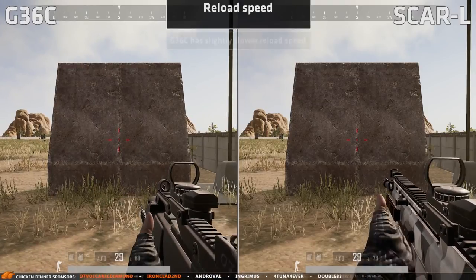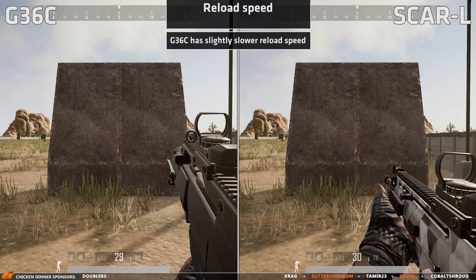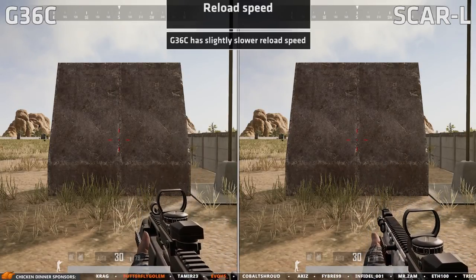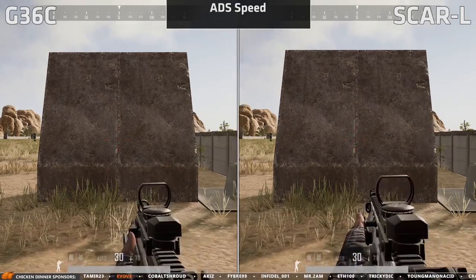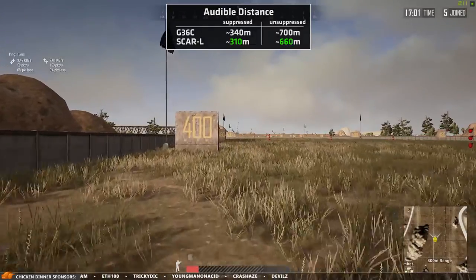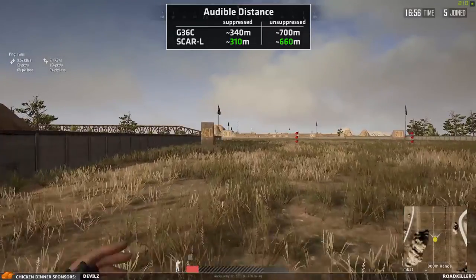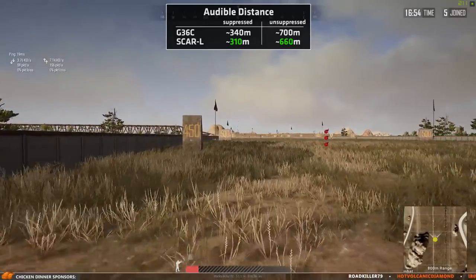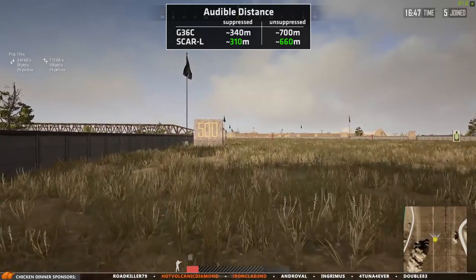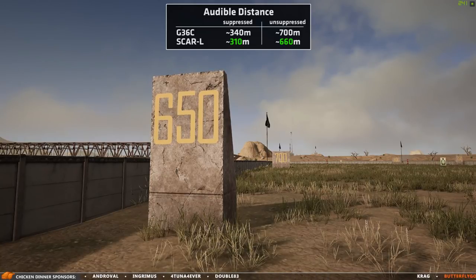The G36 has a slightly slower reload speed than the SCAR-L, so you will run out of bullets faster and will have to reload slower — definitely a balancing decision. The ADS speed is the same for both weapons. Finally, the audible distance of the weapons was measured too, and in my test I found that the G36C is slightly louder than the SCAR-L, making it audible about 30 to 40 meters further away. At 650 meters away from the shooter, the gun sounds like this.